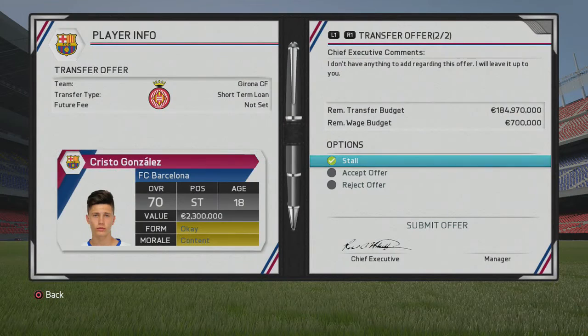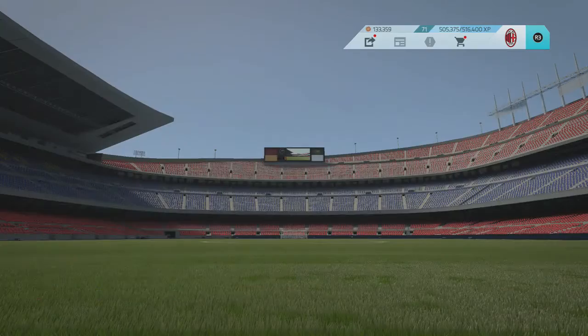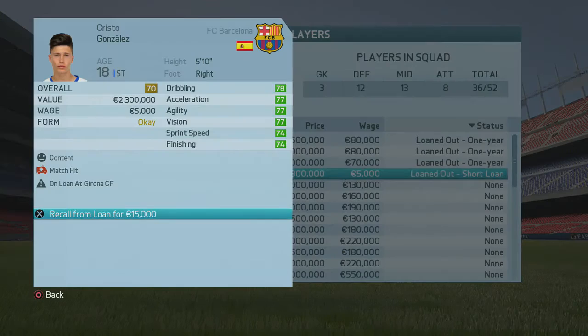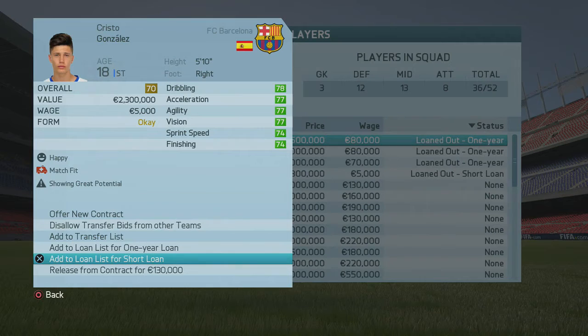Adding him back to the loan list, we get a third loan offer — probably the final one of this transfer window since we're around the 29th or 30th. I'm showing this one because I hope his status has changed. They changed the algorithm of the loan glitch in this game, and it still says 'showing great potential,' but I know it's working. His potential might be 83 or 84 right now.